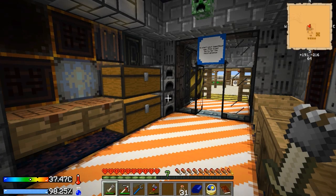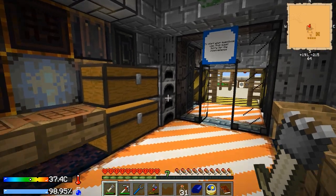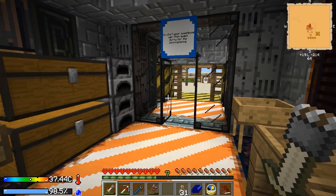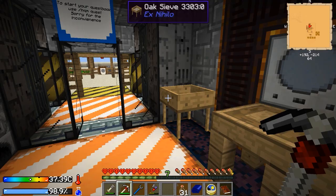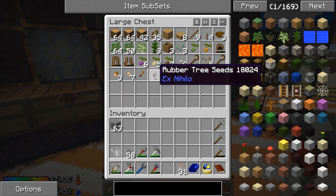Hey everyone, welcome back to Crash Landing Episode 6, Between Episodes. Pretty much just been working on gathering leaves, making dirt, using some leaves for the drinking water in our crucible as well. Pretty much only using the dirt for the sieve and going through the process of getting a rubber tree seed.